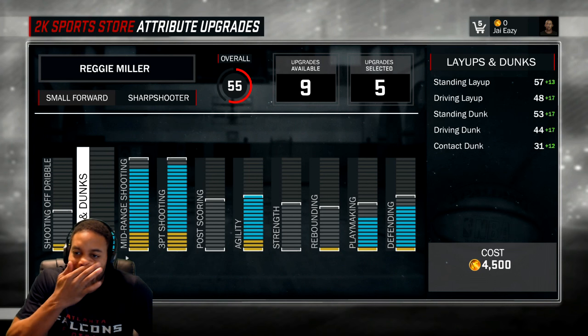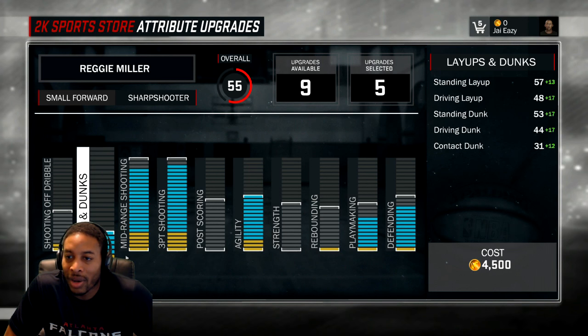Layups and dunks — if you max them out, they max out right at 70. I feel like that's good. You're going to be a sharpshooter, but you don't want to not be able to go to the hole at all.